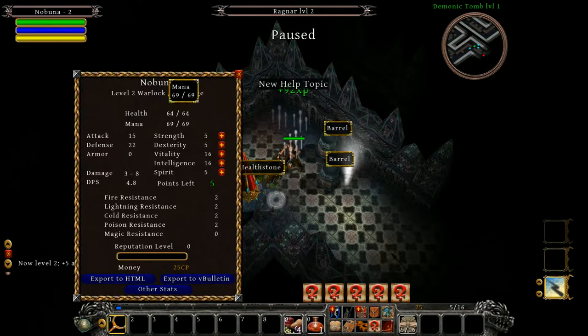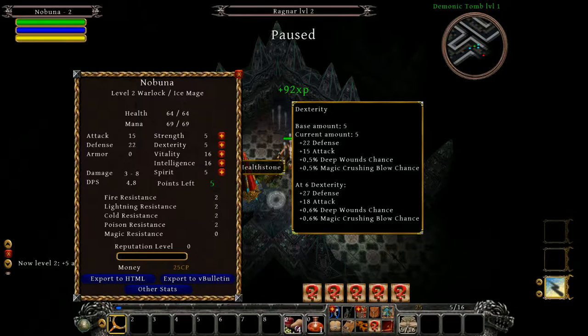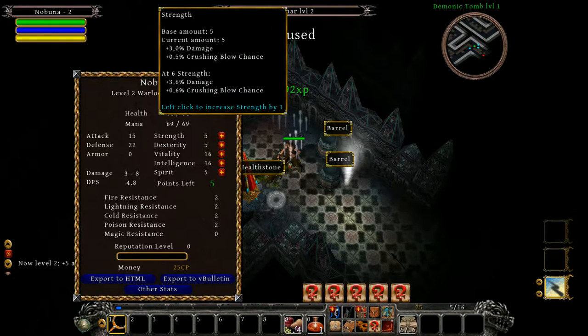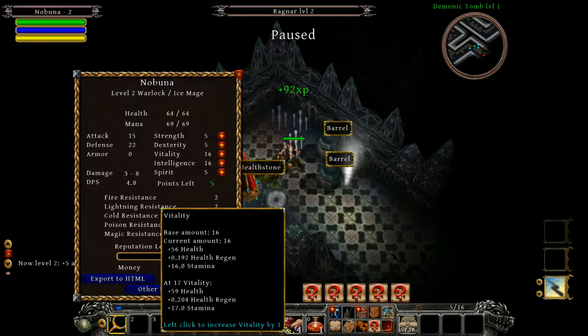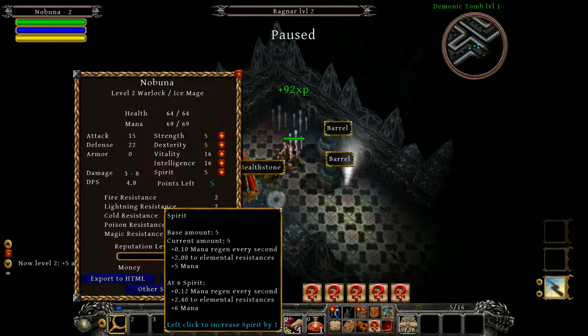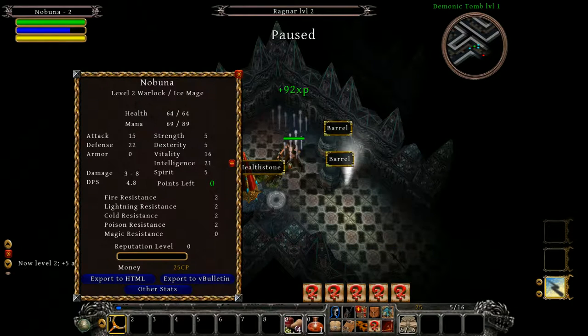Just leveled up! At level up you get five attribute points to spread around. Strength is melee damage — as basically a pure mage character, that's not important to me. Dex is my defense and chance to hit, and also chance to inflict deep wounds and magic crushing blows. Vitality is health, health regen, and stamina — stamina goes down when you're running when enemies are near. Intelligence is mana, mana regen, spell critical hit chances, and also how far you can see in the dark. Spirit is mana regen and elemental resistances, and also boosts your mana a little bit.